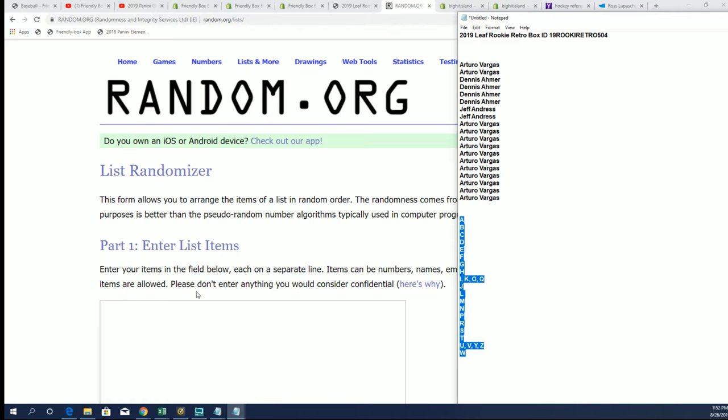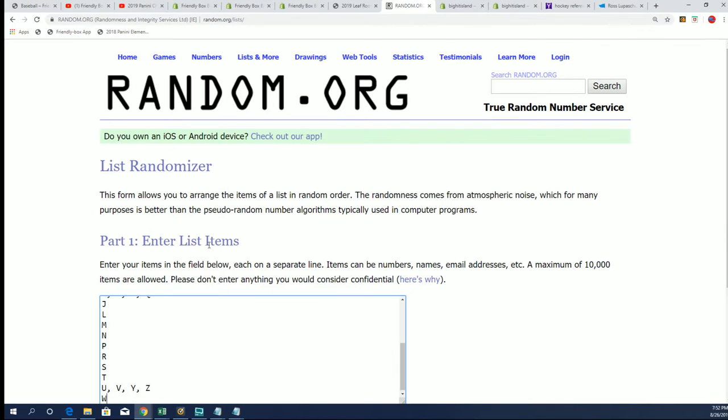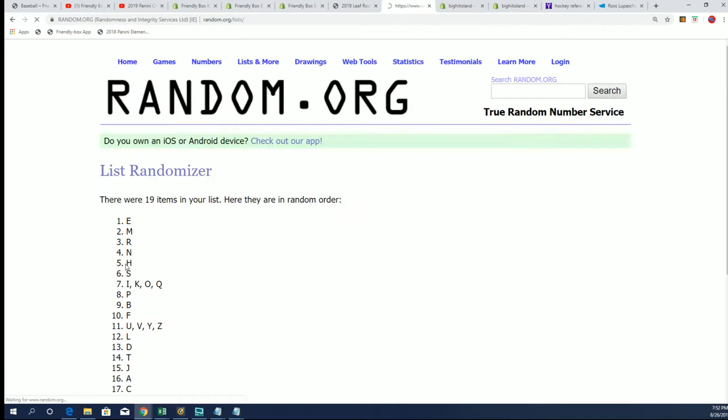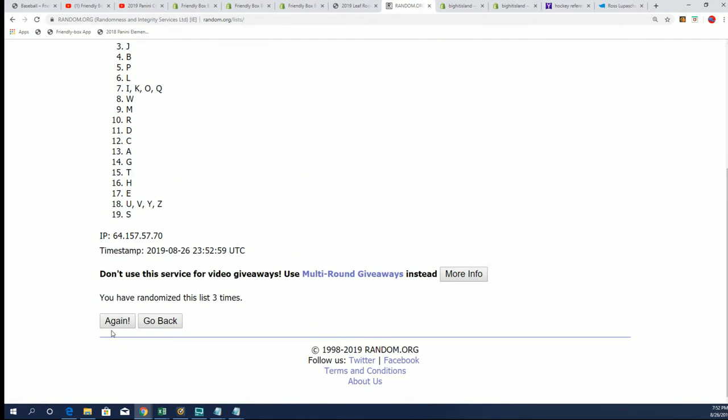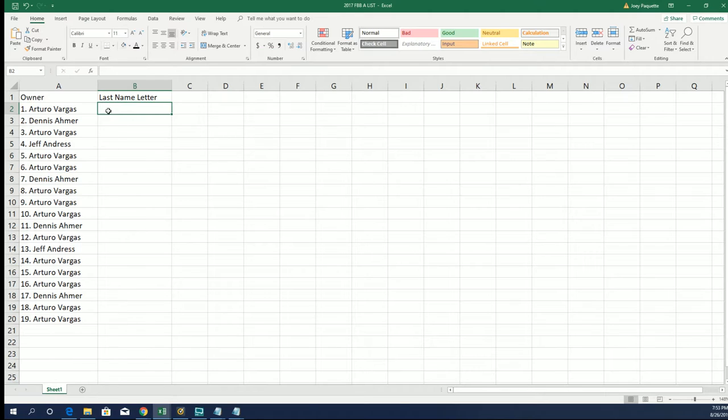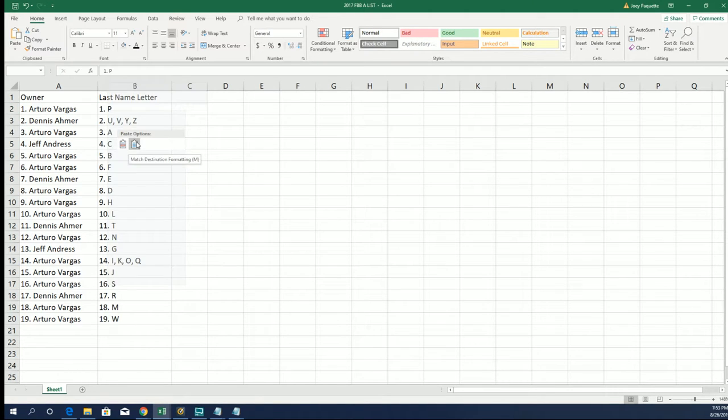Last name letter — initial P for Peyton — so many great rookies can come out in this. Lucky number seven. All right, so there's the letter random and now you can see your letters right here.